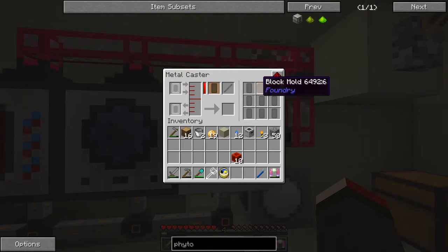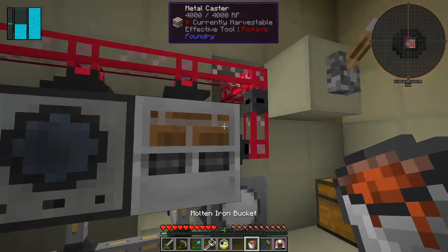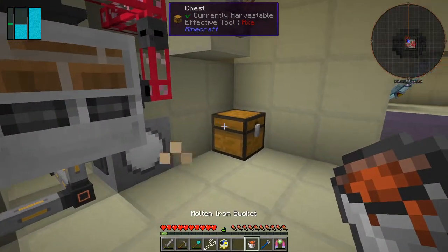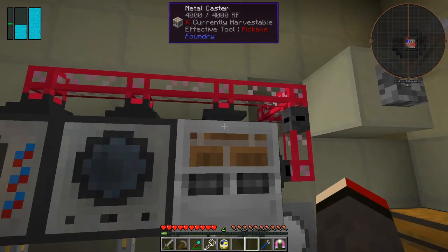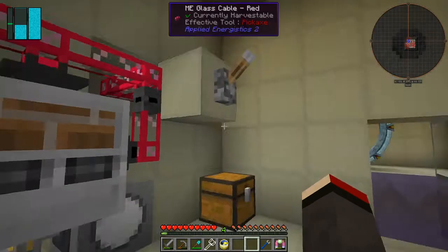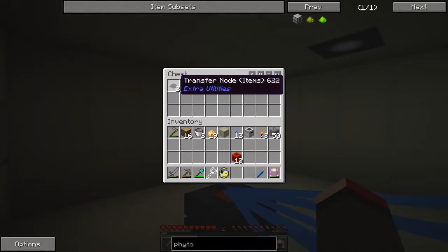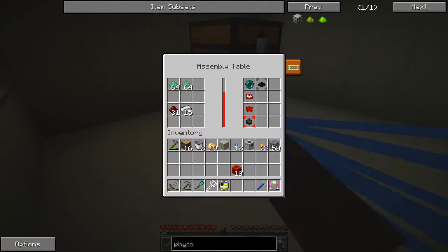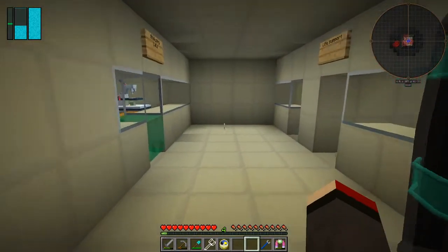We've got plenty of iron in here. We're making some ingots — what we need is 10 blocks of iron. I'll put it into the filter and get these made. We're also making some transfer pipes — 32 of those — and I can turn this off but I won't intercept it with ender pearls for the time being.